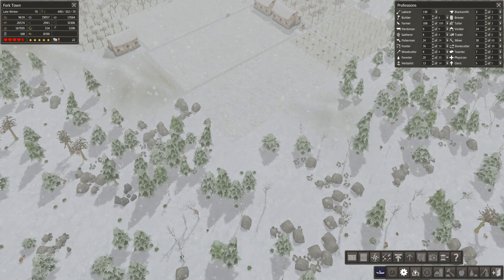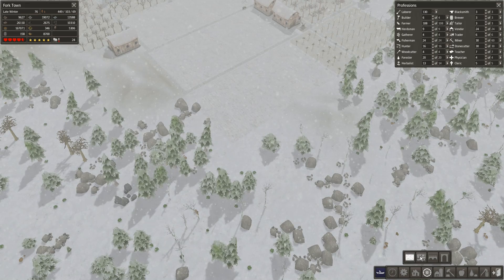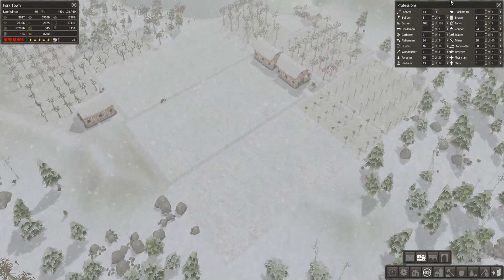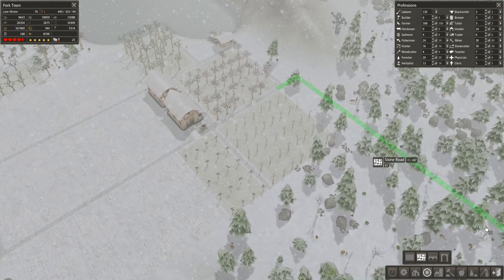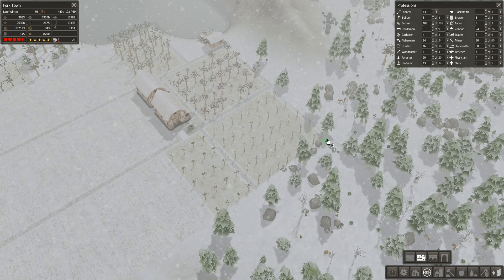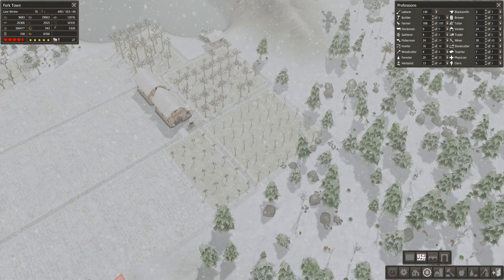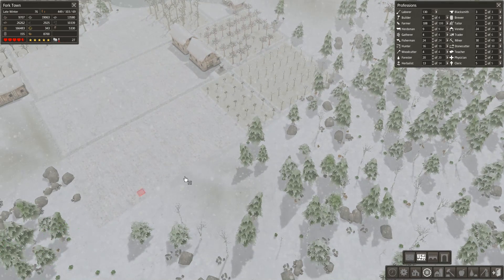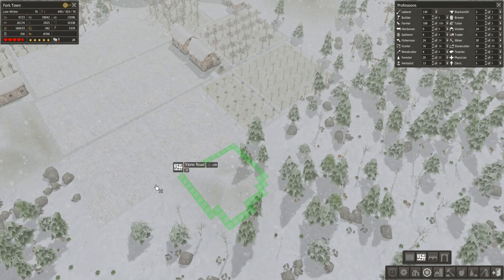So while we're on here, let's build a stone road - that's what I need. Let's update this part. I need to make sure the roads are the same width. Let's build some more farms.